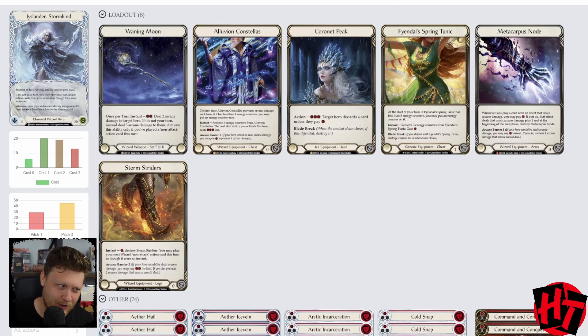Don't sleep on Illuvian Constellus either — there's already a lot of talk about using it to bank resources away and throw our weapon on short resource turns. This card can see a lot of run right now; it's in the sideboard for our Arcane Barrier matchups, but it could be an integral piece as we go. The Constellus is on the bench, Feindel Spring Tunic is in the main board. For the hand and feet slots, we're going with Metacarpus Nodes and Stormstriders for that explosive potential to close out games or lessen the gap when our opponent gets too far ahead.